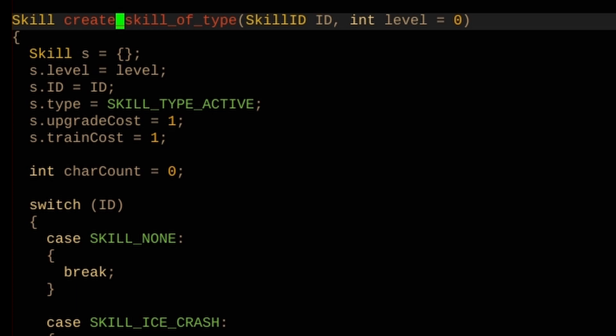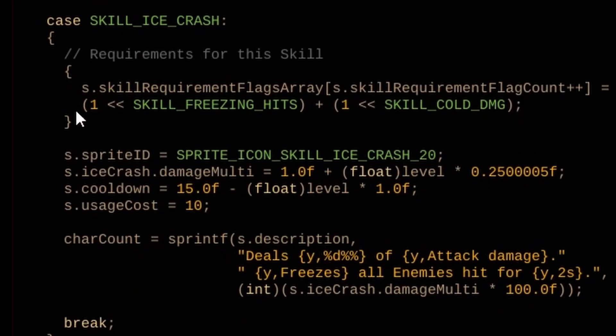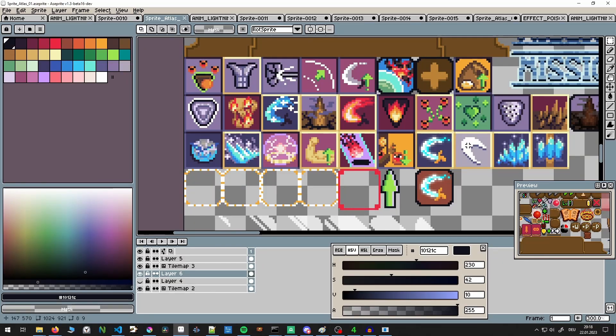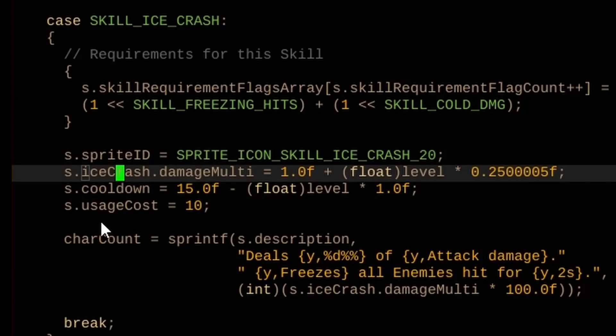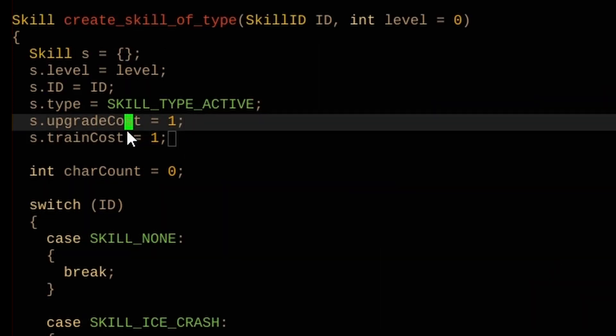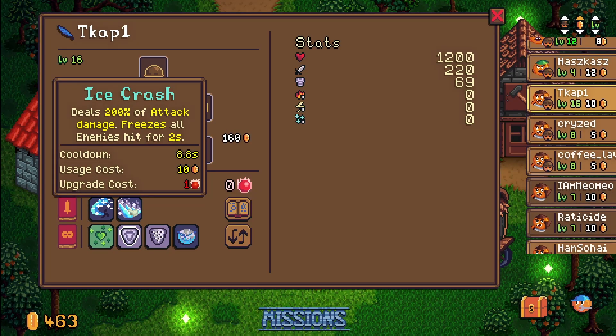Now that we know what data a skill needs, how do I actually create one? I had two options: a JSON file or C++ code. I created a function called create_skill_of_type, and within that function I switch over the different types and have all the data in one place. For every skill I set what sprite they use - I created icons for every skill - and then I access the specific structure and set all the needed data like cooldown, usage cost, and its own ID.